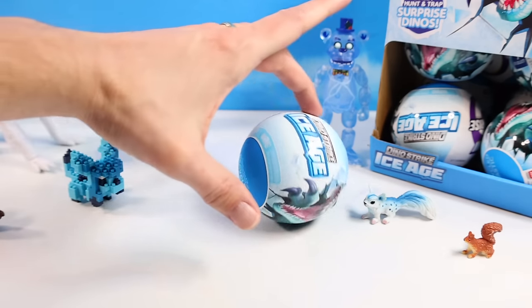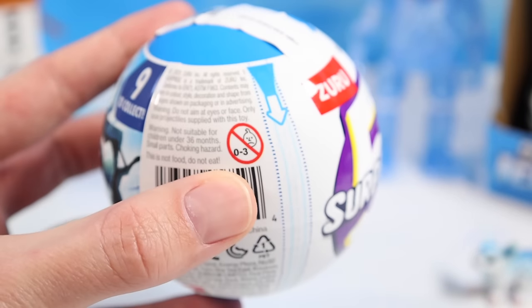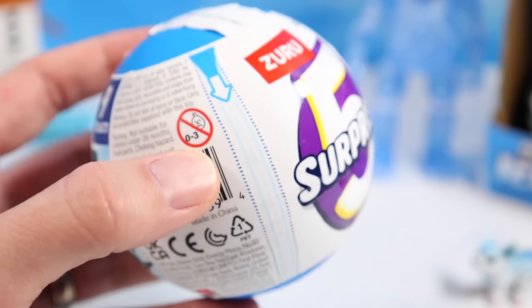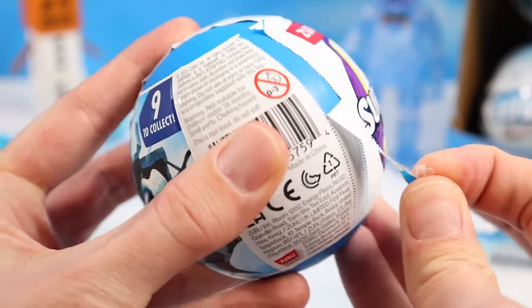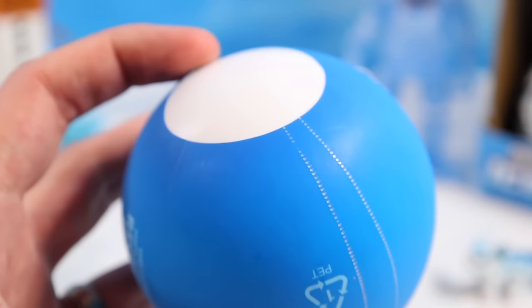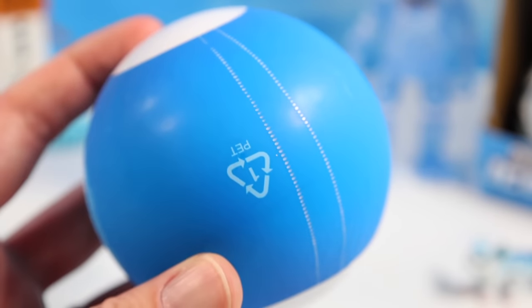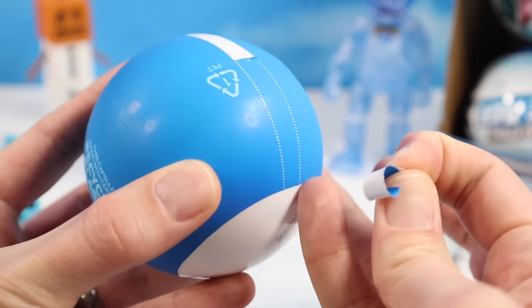Dino Strike Ice Age Five Surprise, we'll start here. What do we have? It's Squirrel Stampede's nemesis, the Zuru pole zipper. And it's Squirrel Stampede's second nemesis, the extra pole cord.